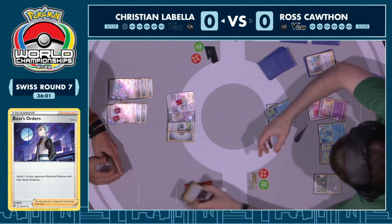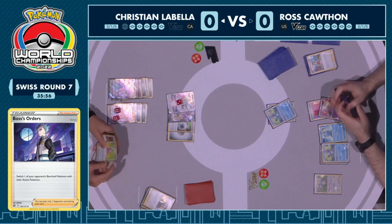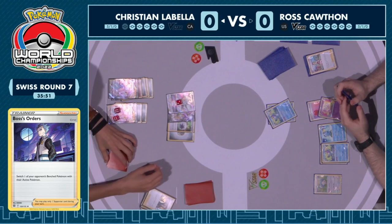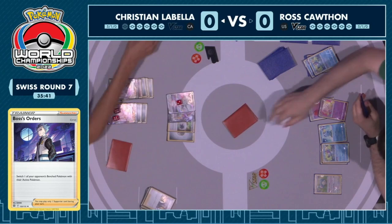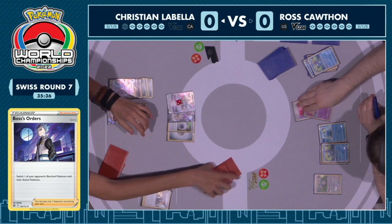We see Boss's Orders bringing up one of those Drizzile — that's going to severely limit Ross's options on the next turn. You love to chain these together: use one Inteleon Shady Dealings, Scoop Up Net, play them back down, another one searches for a bunch of Trainer cards. But Christian recognizes that knocking out this Snorlax doesn't do anything, but knocking out this Drizzile can certainly limit options. This has been a perfectly executed game plan for Christian.